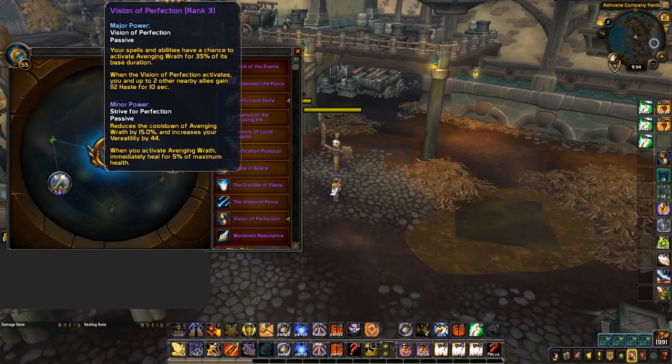So first of all, what is Vision of Perfection? If you choose to use it as your major essence, you'll be granted its major power which, at rank 3, gives your spells and abilities a chance to activate a unique ability for your spec for 35% of its original duration. It will also grant some haste to you and nearby allies when it procs, but that's not the major talking point here.